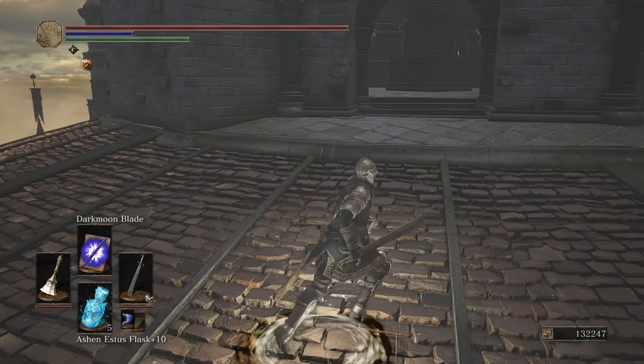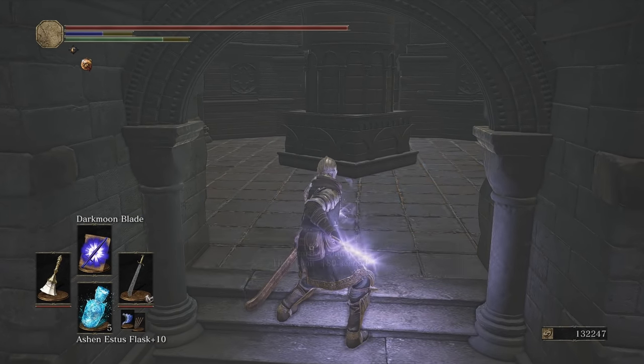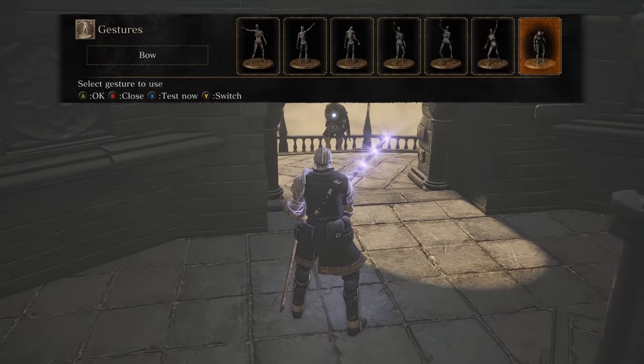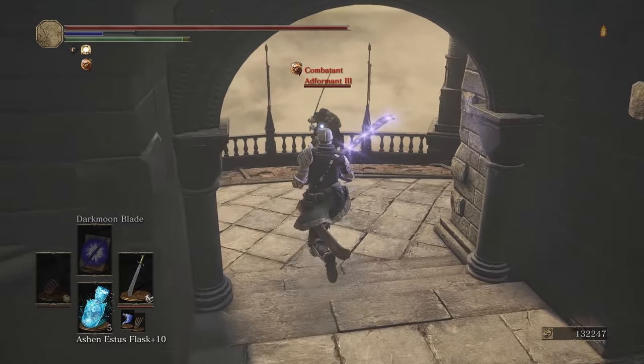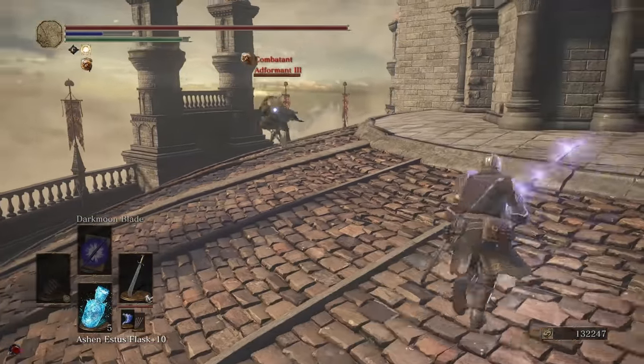Next opponent is a bit bigger. Maybe I'll time the buff better here, be a little smarter with the timing. Ad Fourmint! He's got that running attack of the Katana. This could be difficult with the Falchion — we'll see how we handle it.